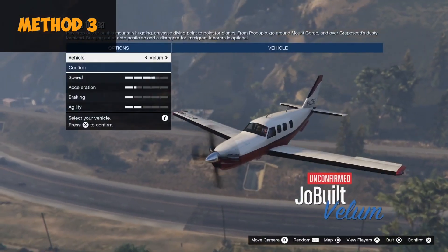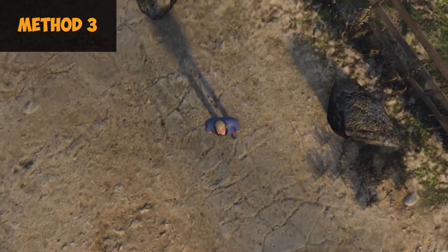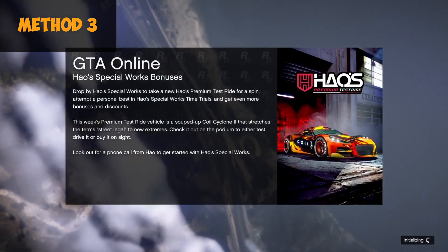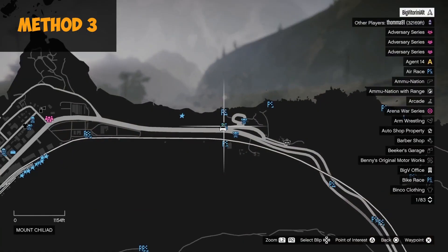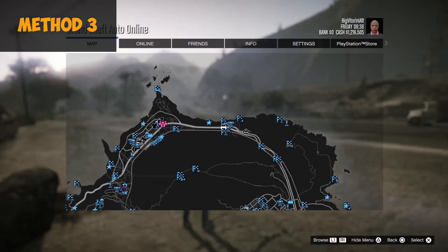If you are able to start the job, you'll come to a screen where you want to back out. Once you reach the vehicle selection screen — this works especially well with races — once you see the vehicle selection screen, you want to quit and you will be teleported to the location as well.